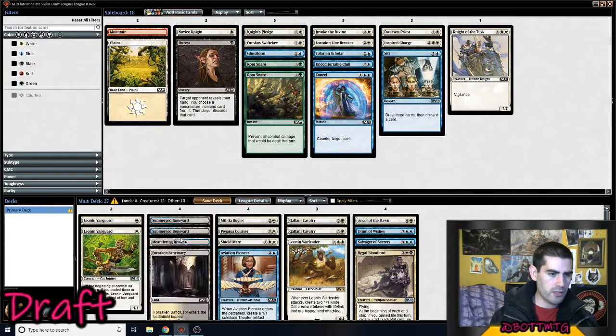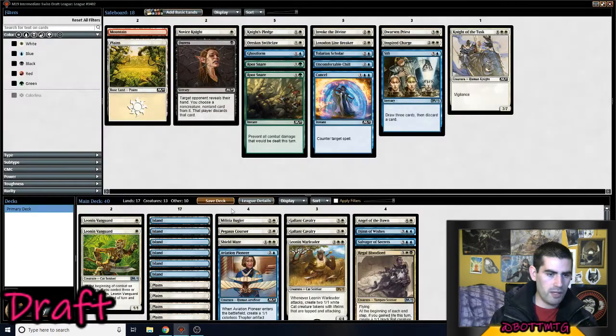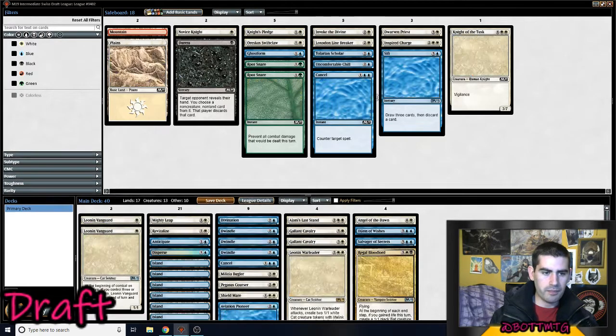That's one black source, that's three black sources — so we're going to have no Swamps in this deck. Seven lands. That is the deck.